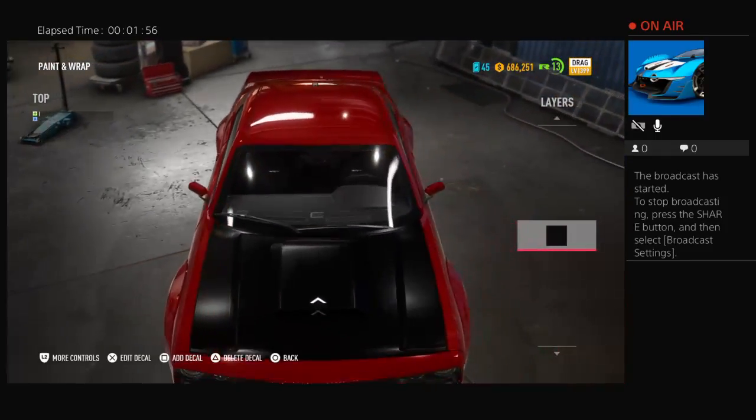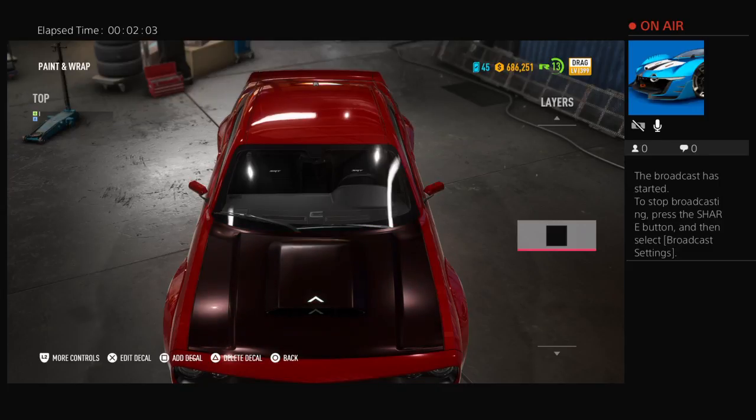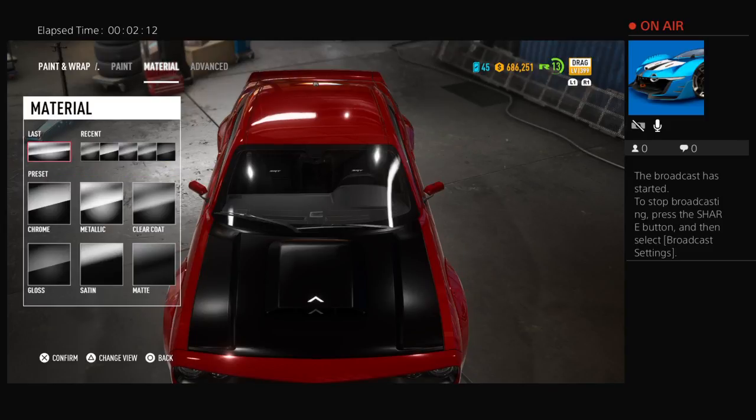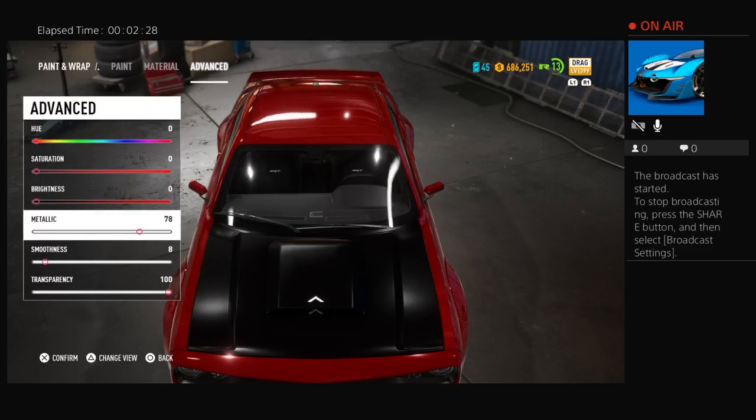For the details, all I did was get a square and put it right on the hood. If you want to make a Dodge Demon of your own, go to black, go to materials, and put metallic. Then set saturation all the way to zero, brightness all the way to zero, and metallic just right — it took me a while and got me a little frustrated.